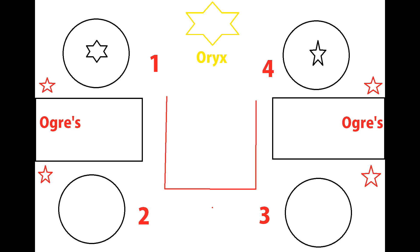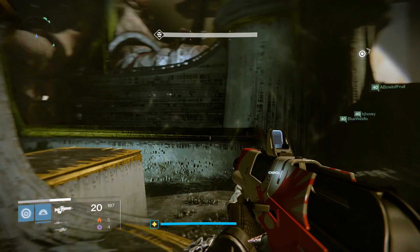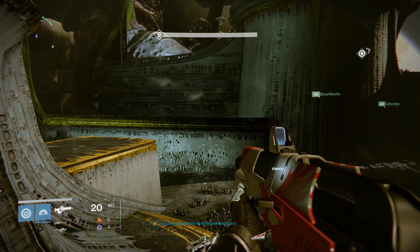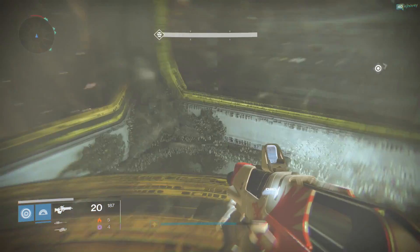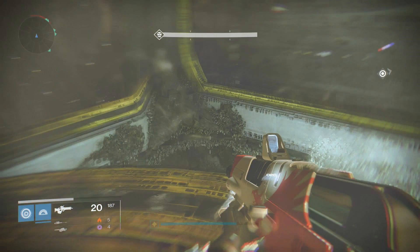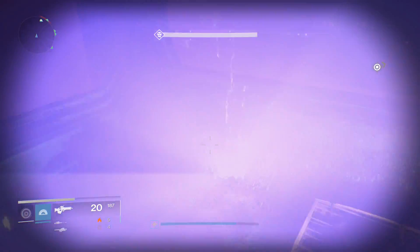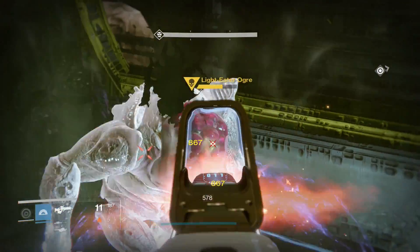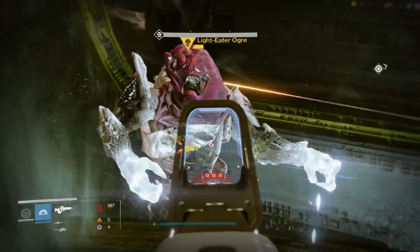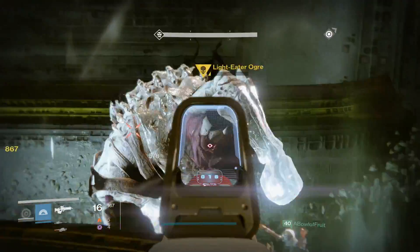So let's look at the gameplay. At this point, Oryx is about to slam down his fist and start the sequence. We're going to have everyone jump up in the order we need to, which is that C formation, and now you need to be ready for an ogre. It will spawn directly in that corner, in that little pool, and you need to take it out as quickly as possible. Throw a grenade, use a super if you have to, but you need to kill it while standing on the plate. If you stop standing on the plates, the platforms will remove, and then you're going to screw over the entire run.